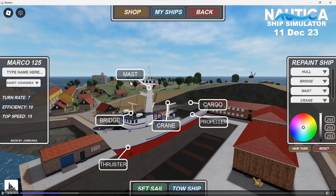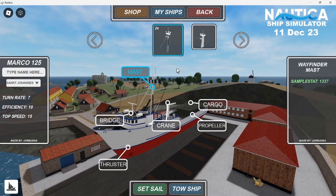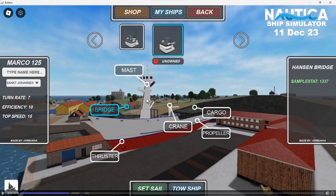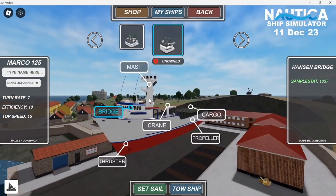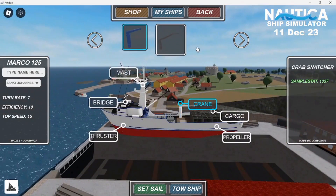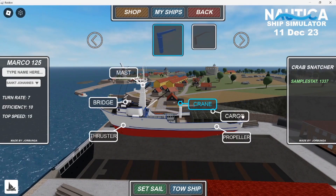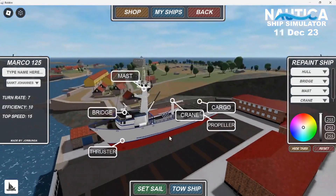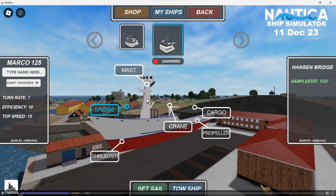Probably the most exciting part of the shipyard is the interchangeable boat parts — there are many options for parts of the boat that can be swapped out, though how you get them is unknown. You can see Jordan changing the mast type, with stats shown on the right that might affect the boat's performance. As he changes the bridge to the Hansen bridge it says 'unowned,' which might mean some parts have to be bought or even found. He also changes the crane, which could impact efficiency for catching crabs, and chooses whether to have a dock thruster. The cargo option could possibly relate to crab pots or fishing nets, while the propeller could be an engine upgrade increasing top speed.